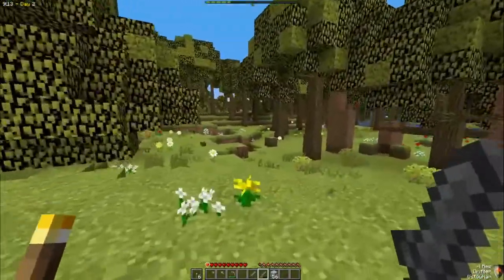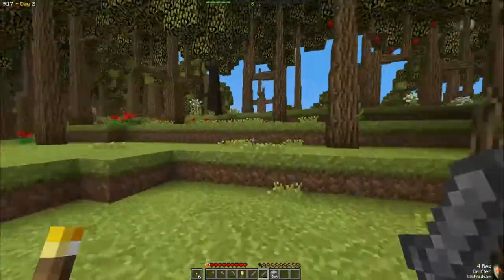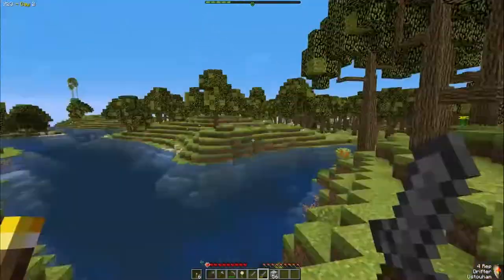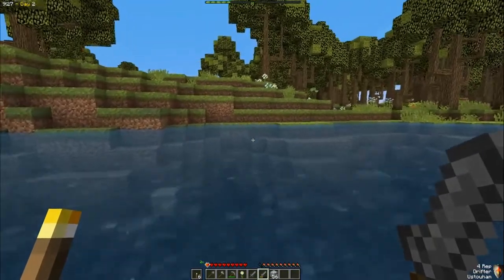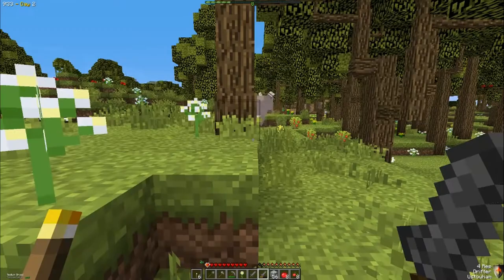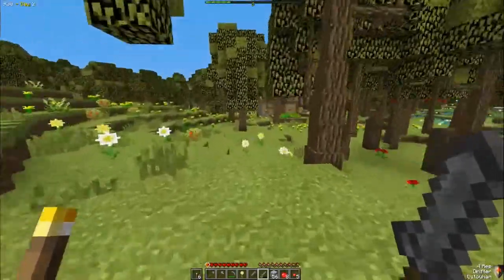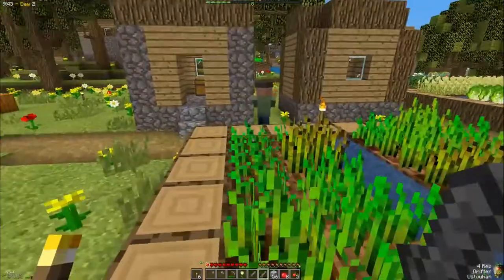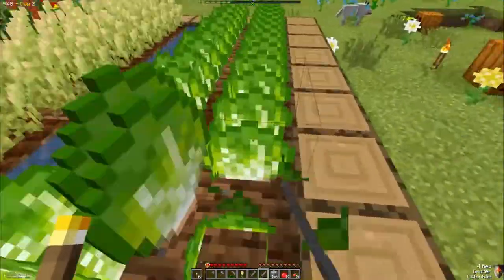I've made it through night one — barely. We ended up having a creeper explode, lovely. In the bottom right there's a shield icon, which means there is a village around here. I think I see it! That means there's going to be more food and possibly loot. I'm not too interested in villages because guards are nice for defending but creepers end up just destroying everything.